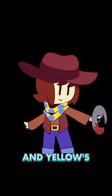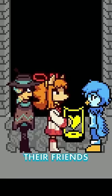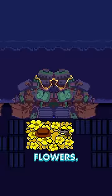Because Undertale Red and Yellow's Clover is true pacifist Clover, we know that they willingly gave their soul to Sarova before their friends put Clover's hat and gun into a raft in Waterfall that dumps them onto Waterfall's flowers.